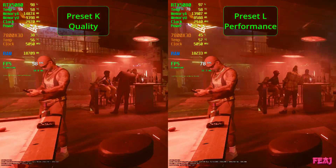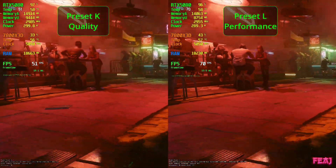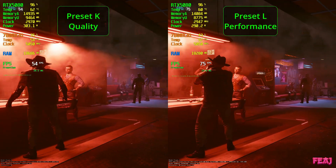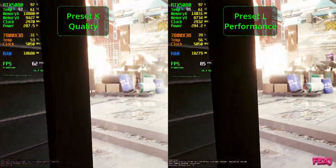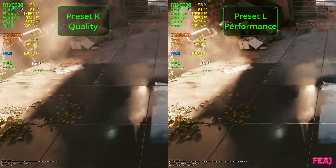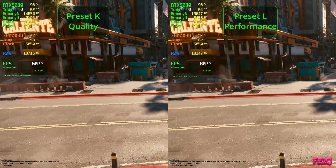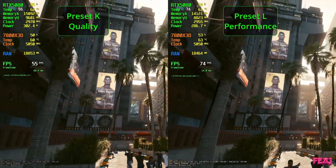Here's preset K quality again with preset L performance. According to NVIDIA's official documentation, preset K is going to be for DLAA and DLSS quality, preset L is focused for performance, and preset M is for ultra performance. I also read some people couldn't switch between DLSS modes, but I had no issues with this — I just installed the new beta NVIDIA app and could switch just fine both in-game and in the NVIDIA app.